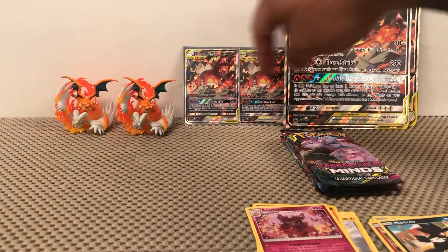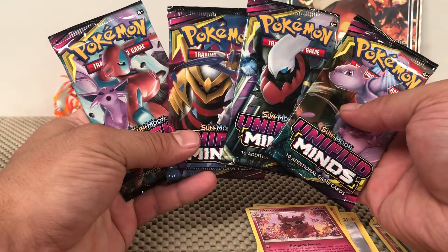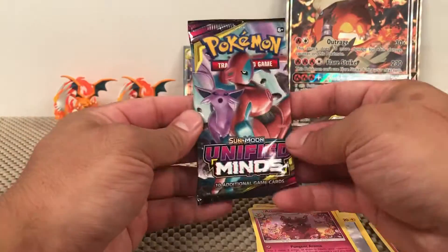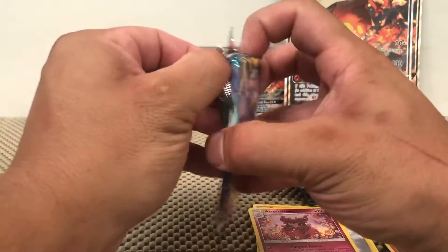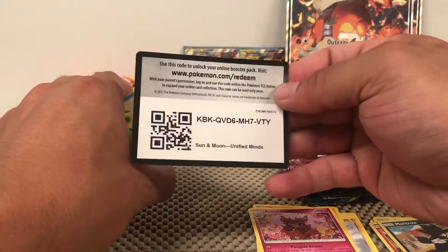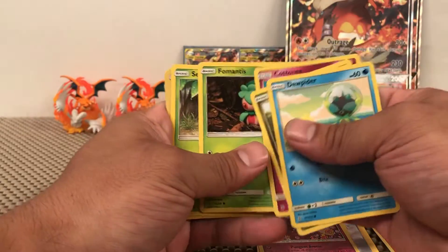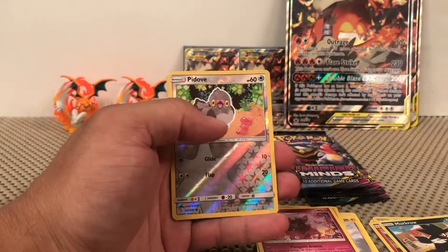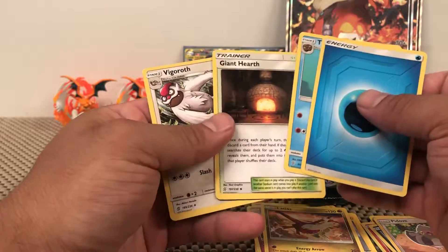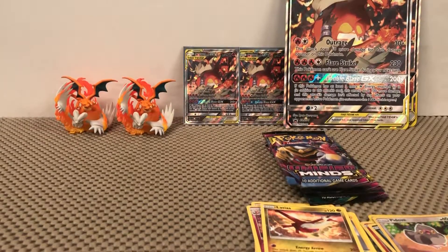We're here for these guys — the newest set, Unified Minds. I got all pack arts out of the two boxes, which is very cool. We'll save the Mewtwo pack for last and start with the Deoxys and Espeon packs. Solid green — Dewpider, Druddigon, Cottonee, Fomantis, Sewaddle, Pitt reverse, Latias non-holographic rare. Very nice. And Giant Hearth — there are a lot of trainer cards that are very playable in this set.